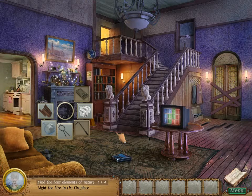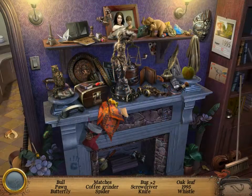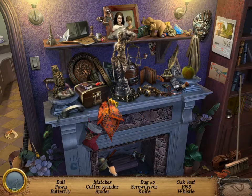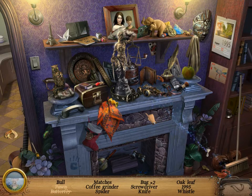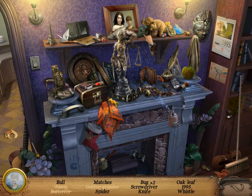Alright, we'll do the fireplace mantle. We need a pole, a bull — same thing. No, a bull, a pawn, and a butterfly. Where's the bull, though? Find it later, I guess. Matches are here, alright. And an entire coffee grinder! Everything from last time is back. That's fine.